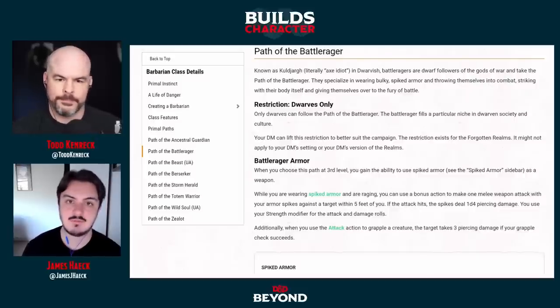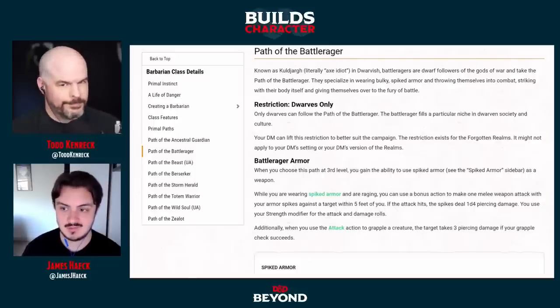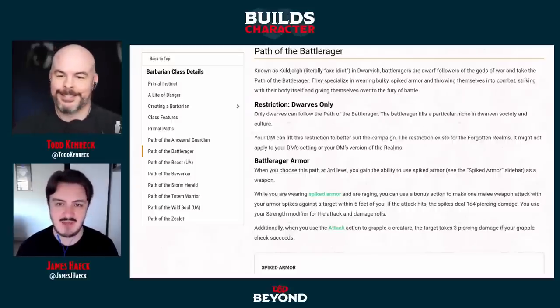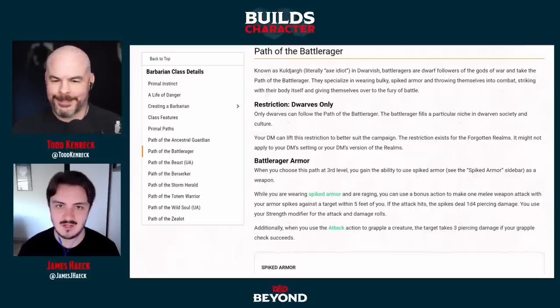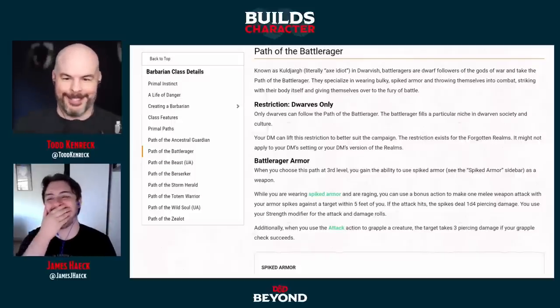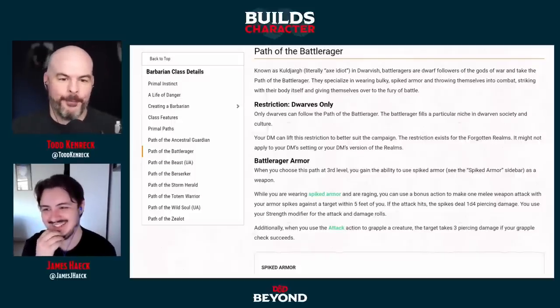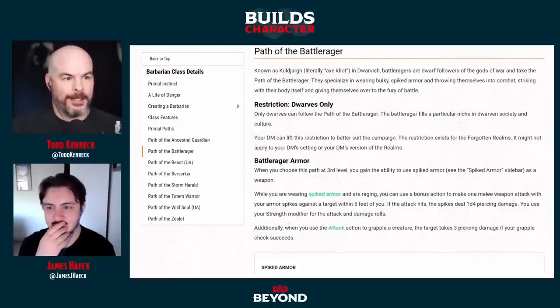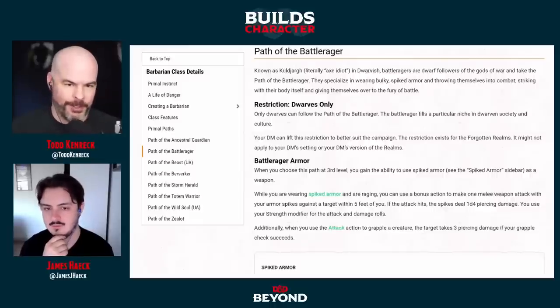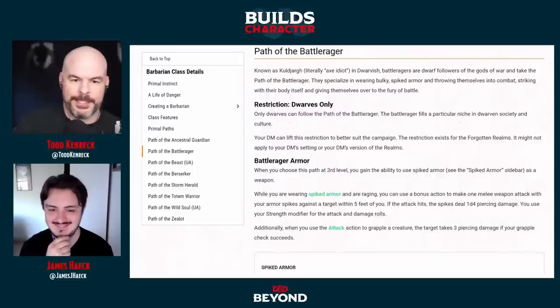But if you're playing in a non-Forgotten Realms setting, all bets are off. It would be very cool if a dragonborn culture had this spiked armor thing — thinking about the spines that full-blooded dragons have, where every bit of them is dangerous. Or a tortle with spikes on the shell — yes, way too perfect. We've been having a great conversation about battle wheelchairs in D&D, and the Path of the Battle Rager feels kind of perfect for that concept.